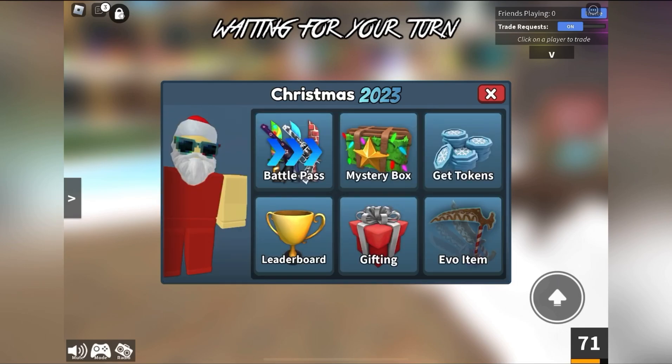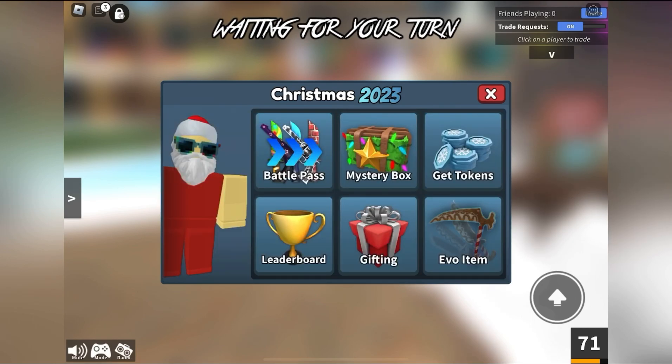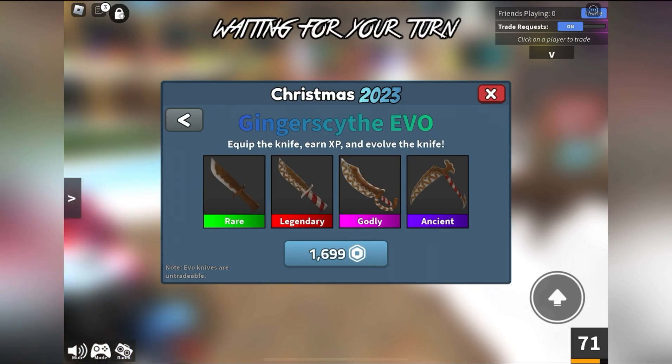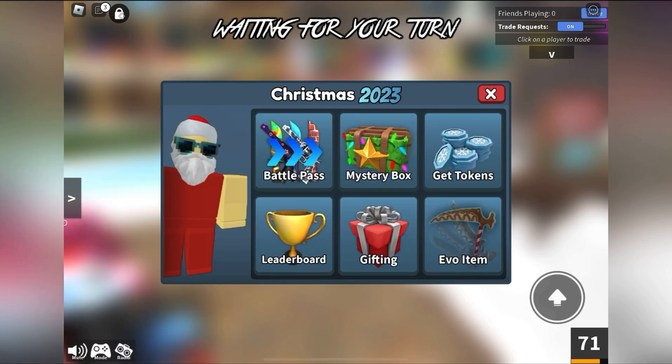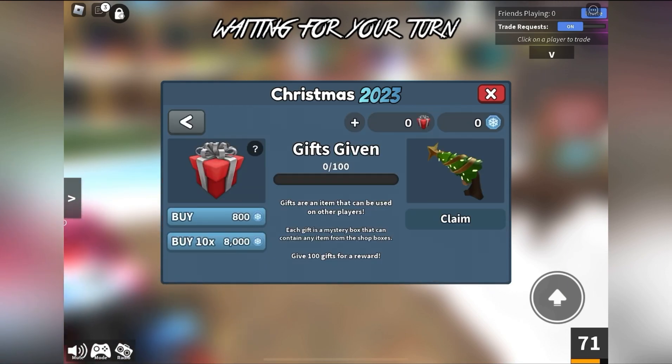Let's go back to the Christmas items. My favorite is the Snowflake gun. It has the white and black design like the Red's gun. Next, we have the Evo — it's called Ginger Scope. And the gift reward is something like a Jingle Gun.